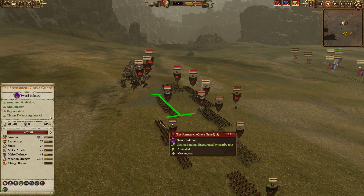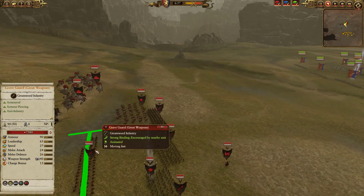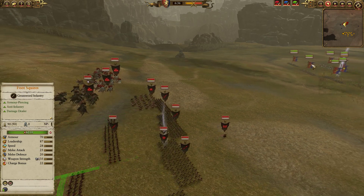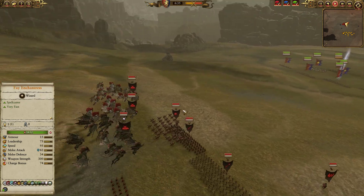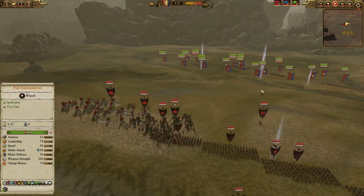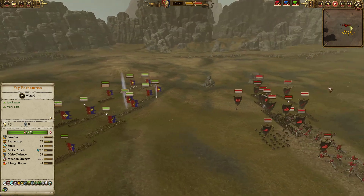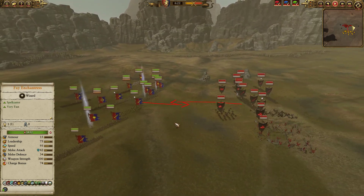Over here we also have Graveguard with Great Weapons as well as the Sturmsmen stiffening up the frontline — both very good choices. Blood Knights on one flank, then triple Vargeists at the top, one of which is the Devils of Schwartzhofen. The terror gimmick isn't going to do very much against all these Immunity to Psychology units. We are both pushing in since neither of us has artillery or shooting shenanigans to worry about.